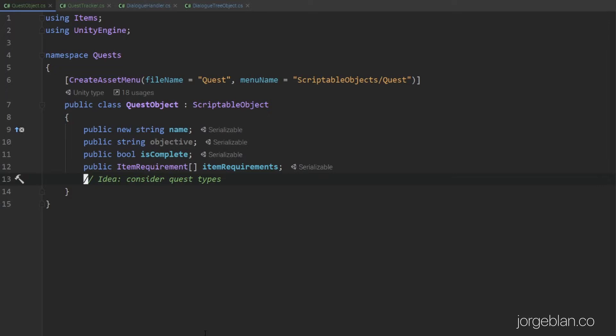First of all we have the quest object — this is a scriptable object that we're using to define the quests. We have a name here used as the title of the quest, for example 'Let's Collect Some Logs'. Then we have a specific objective used in the UI to tell the player what the quest is really about — here the objective is to collect 10 logs. We have a boolean tracking whether the quest is complete, and then we are reusing item requirements from the build system to track if the quest is complete. Every item requirement defines what item you need and how many.